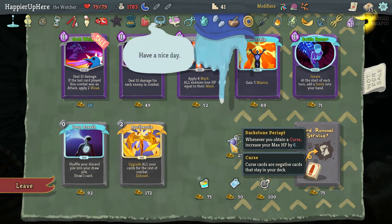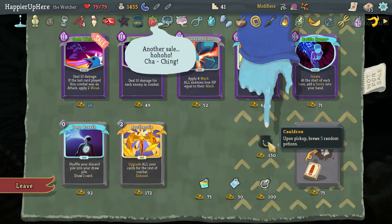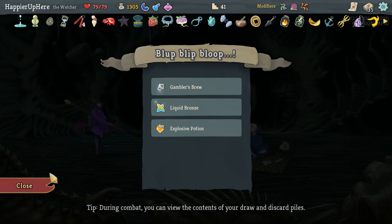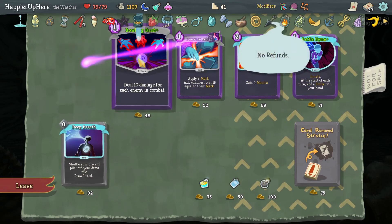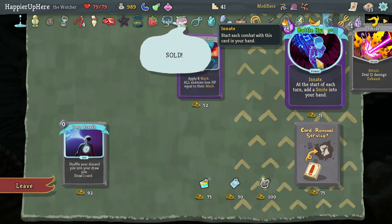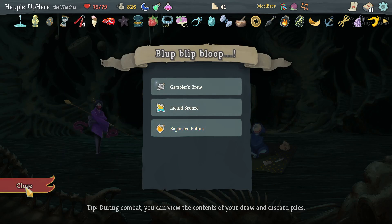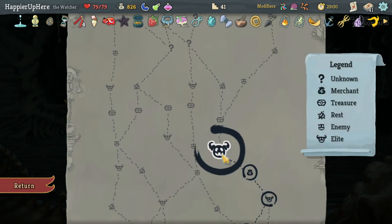Taking Gremlin Horn: when an enemy dies gain Injury and draw one card. Dark Stamp area: when you obtain a curse in combat makes it buy Cauldron. I'll take Entropic Brew for five random potions and the Ambrosia Potion. Taking Apotheosis, which is great. Sash Whip, Bowling Mash, Worship to enter Divinity — I'll take Battle Hymn. Not much to remove, so I think I'm good.